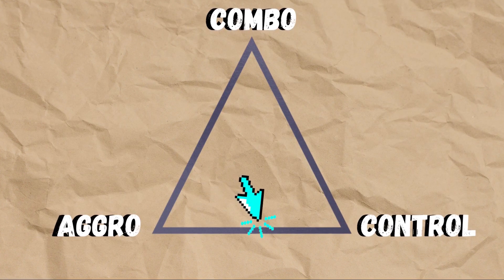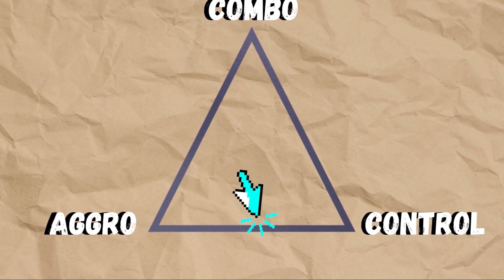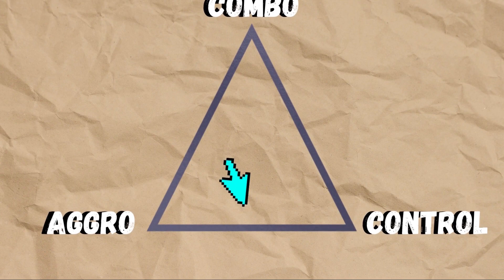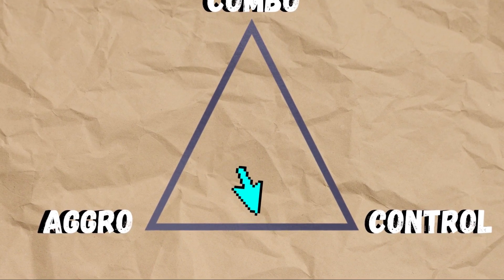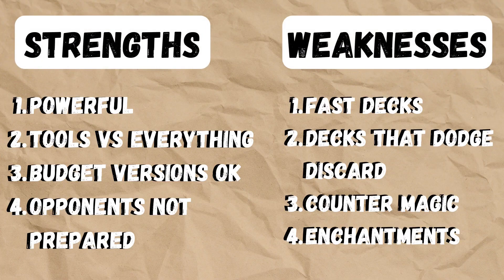We're going for classic mid-range stuff here. Against aggro, we're trying to control the board until we can hit them with a combo finish or our bigger creatures can take over. Against control, we're trying to disrupt their hand to give us the win, or hit them with a combo when their guard's down. The strengths: it's powerful, it's got tools against most matchups, the budget versions are still very good, and sometimes people really are not prepared for Erratic Explosion Draco. The weaknesses are it's really not good against Sligh or decks that don't care about discard, Counter Magic on Insidious Dreams is horrible, and we just can't really deal with enchantments once they're in play.